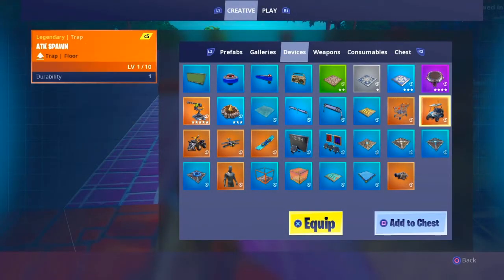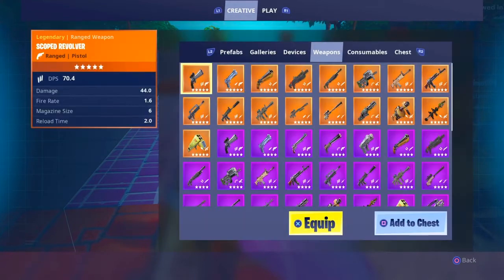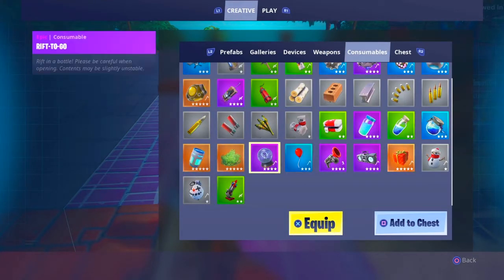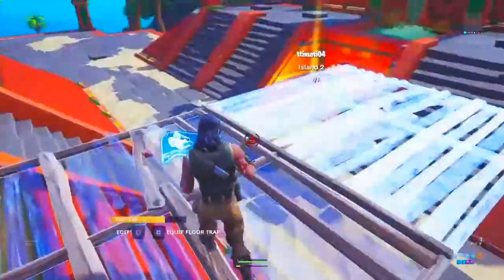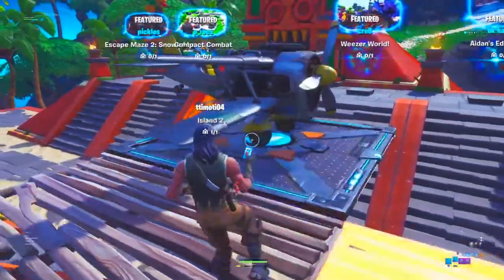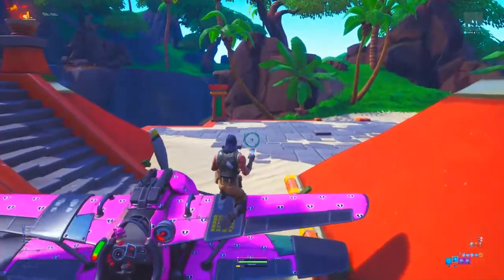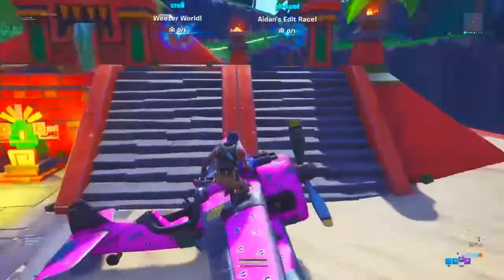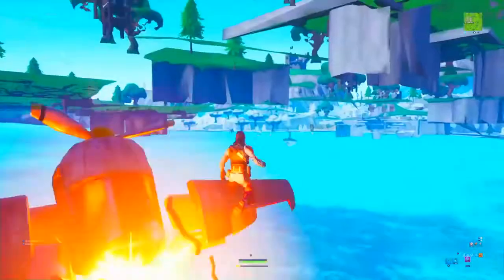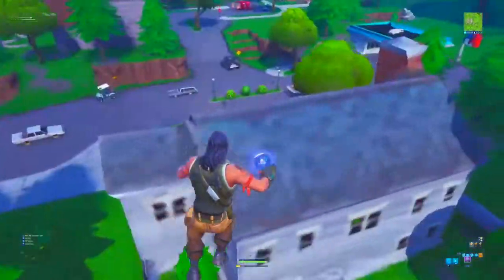To get to the main island, pull out a plane — you'll need that. You also need some Rift-to-Go, so scroll to consumables and go to Rift-to-Go. You need at least three. Then place some platforms and place the plane anywhere you want. Make sure you're on the passenger seat for this to work, then pull out your Rift-to-Go and use it twice. You'll be spawned underneath Salty Springs.